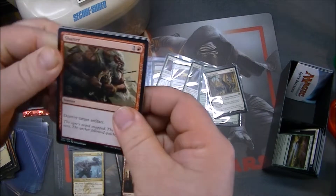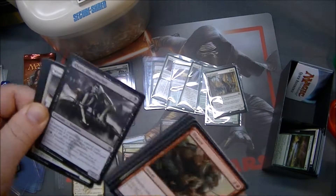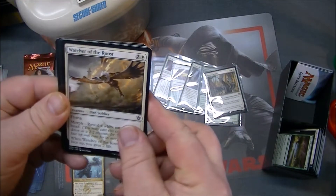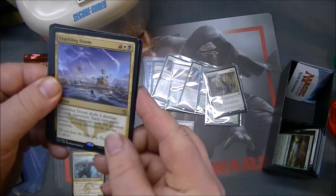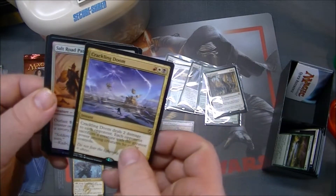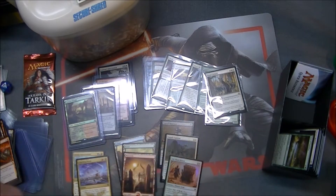Chance number two to beat Amonkhet with only three packs. Kheru Bloodsucker, Watcher of the Roost, there's our rare — Crackling Doom — and a Salt Road Patrol. Crackling Doom, you are also on the chopping block, my friend.